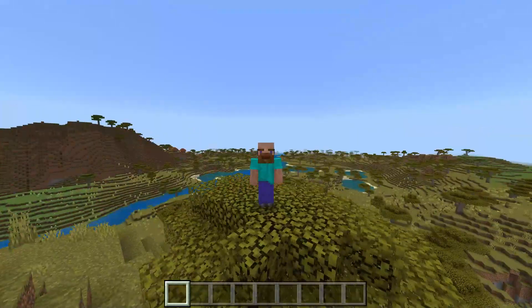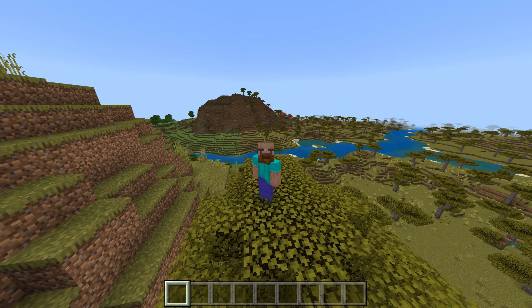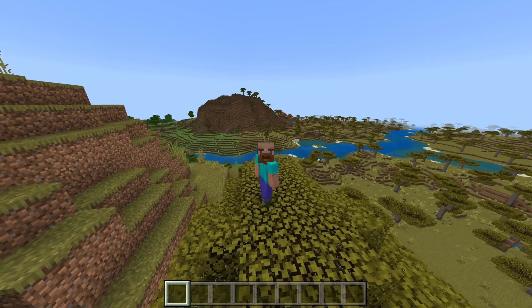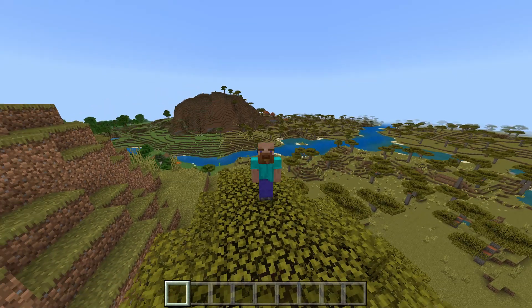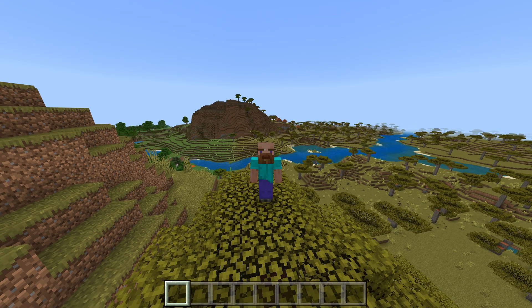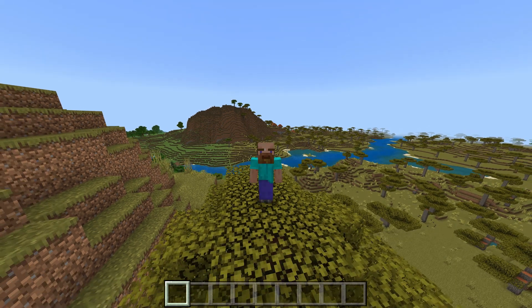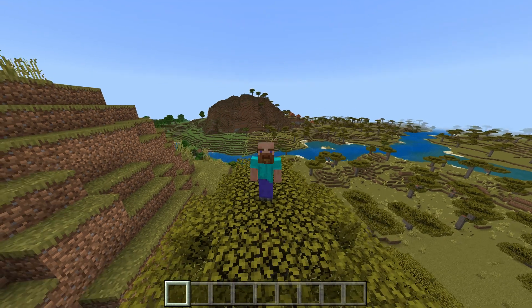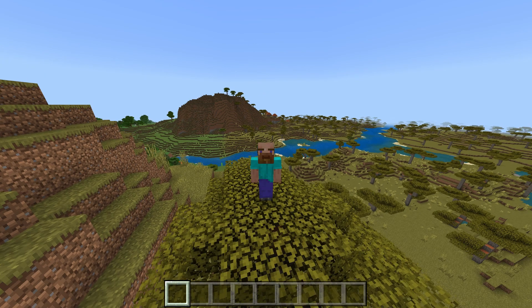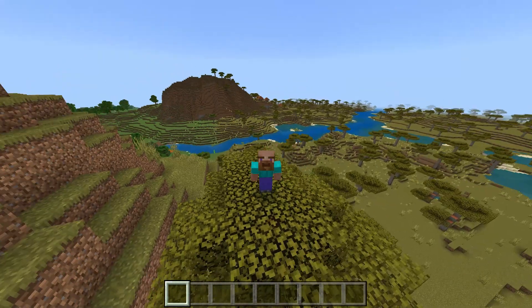There are also further developments in archaeology in 1.19.80. They've added trail ruins, the suspicious gravel block, and suspicious sand to a few more structures. They've also added 16 new pottery shards, bringing the total to 20, which allows for a lot of customization.